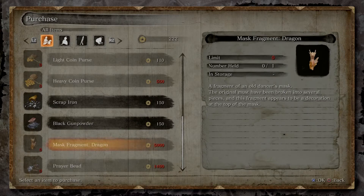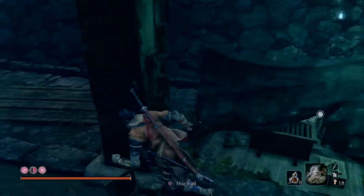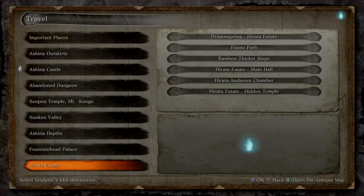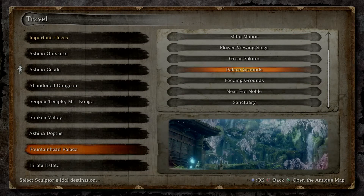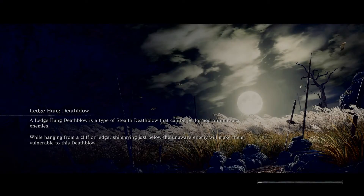Now for the last one, we're gonna go over here to the Fountainhead Palace, then to the palace grounds. There's another idol that is really really close to it, but I want to show you how to get there.